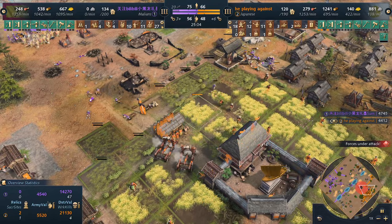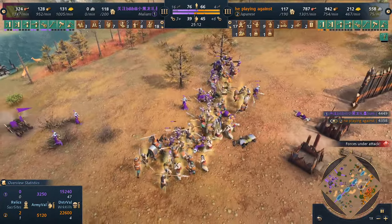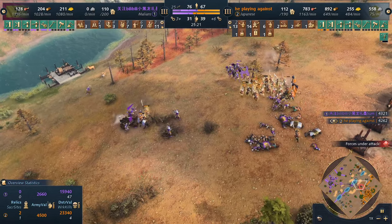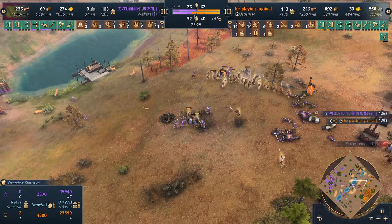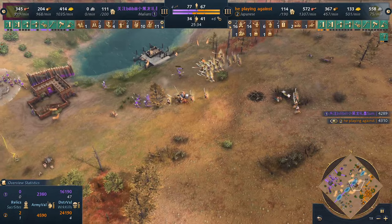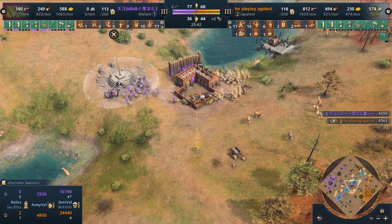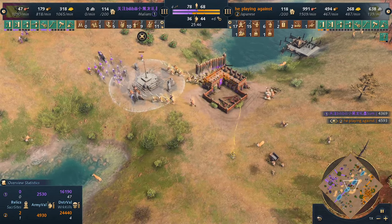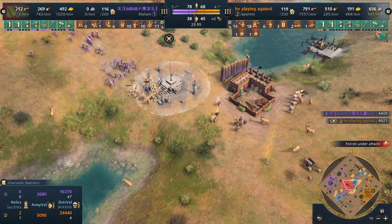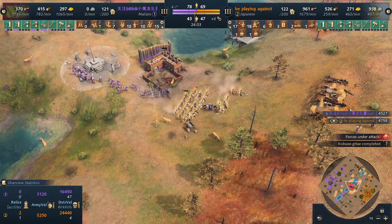Two mangonels are doing god's work. The tables are turning. The musofadi warriors are really squishy against ranged attacks, and now we see the Japanese melee infantry — onabugasia with samurais and spearmen — dealing with everything. For the first time military numbers are in favor of the Japanese! Beautiful defense. The Malian player will now be forced outside. Looks like the siege workshop may go down. So far no keeps placed on the map, meaning the Japanese will be able to hold as long as they have their army.